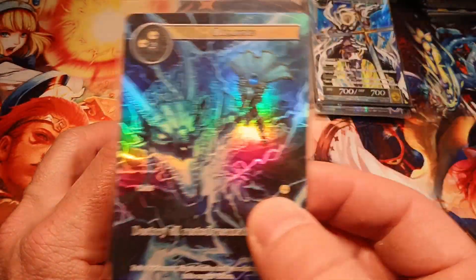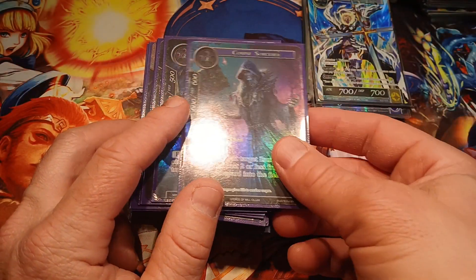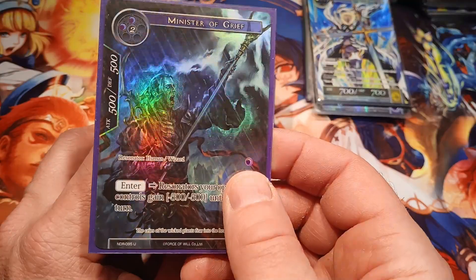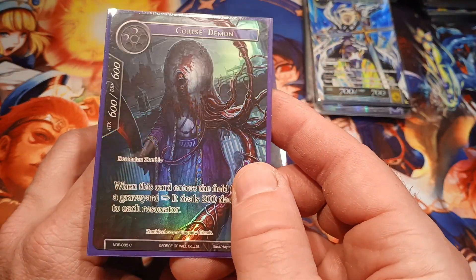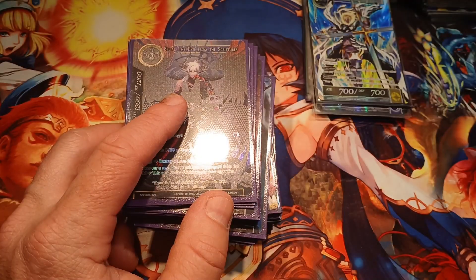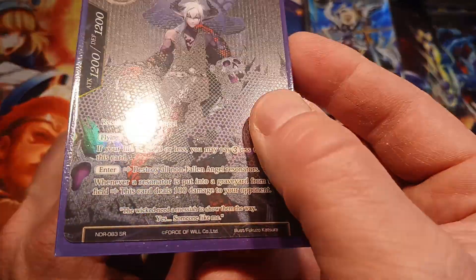Balmung — NDR is the set, rare, full art hollow. When they do these hollows with the lightning, the lightning really flashes — it's so good. Corpse Sorcerer, NDR, uncommon, full art hollow. Minister of Grief, NDR, uncommon, full art hollow. Corpse Demon, NDR, common, full art hollow. Ruins of Never-Ending Rain — NDR, uncommon, full art hollow. Belial the Evil from the Scriptures — NDR super rare, full art textured hollow, so sick looking.